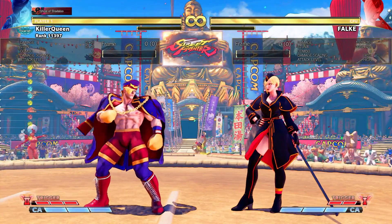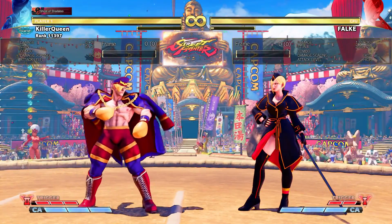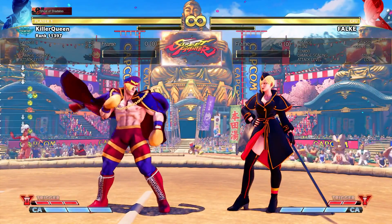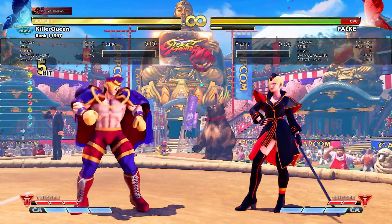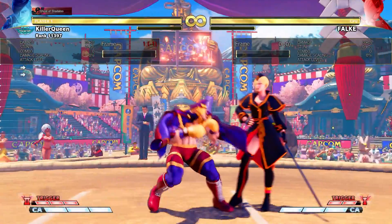It didn't used to, but since they buffed it a couple patches ago, hands will always combo off situations like crouch medium kick, as long as it's not a whiff punish. If it's hitting where they were standing, it'll always combo. And another reason you need hands is for combos like that, because it will not work using the fireball in that combo.